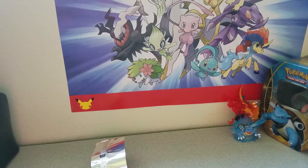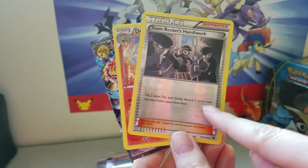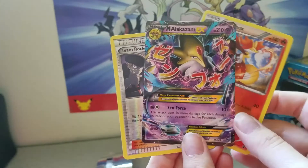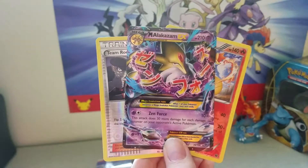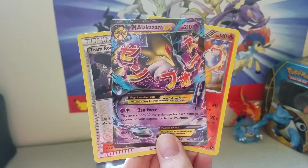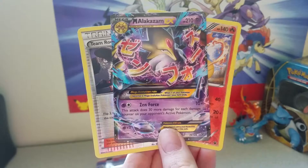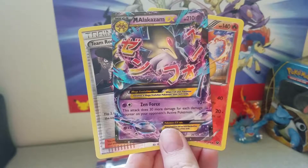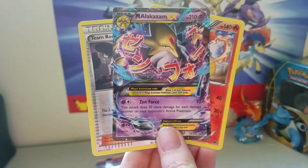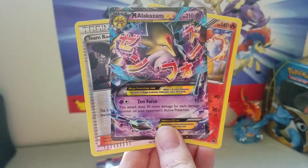Overall, this was a great opening. As a recap, the best card pulls of the day are the Team Rocket's Handiwork Reverse, Delphox Reverse Rare, and of course the Mega Alakazam EX being the best card in this pull. If you liked this video, please like and subscribe. I am switching my video schedule to post on Wednesdays now instead of Thursdays. If you saw a card you'd like to trade for, please check out my Trading Cards Online profile, which is down in the description below, to see what I have available for trade. Thanks so much for watching and see you all next week.